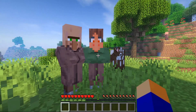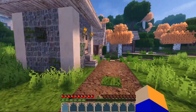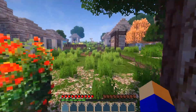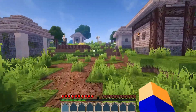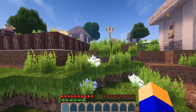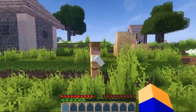Female Villagers will turn some of your villagers into females. And last we have Italia Pack. Italia Pack is designed to give your builds a realistic medieval Italian feel. Almost every block and mob have a new texture in this resource pack. There's too much to show or mention in this video, so definitely check it out for yourselves.